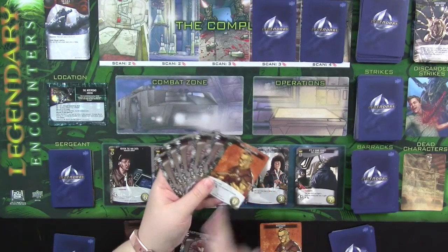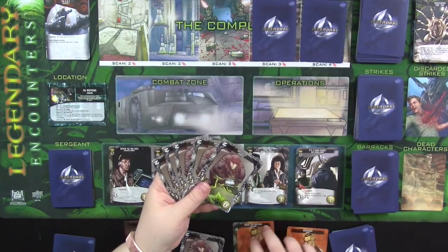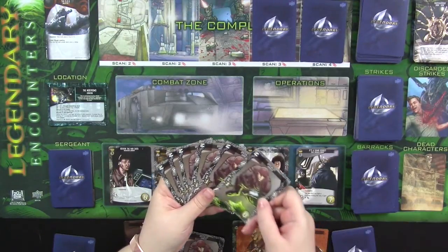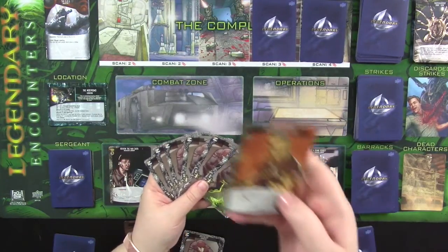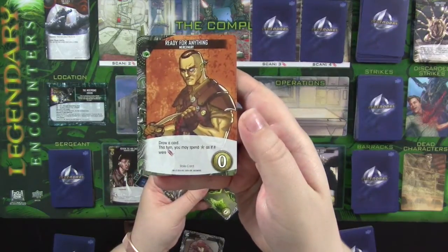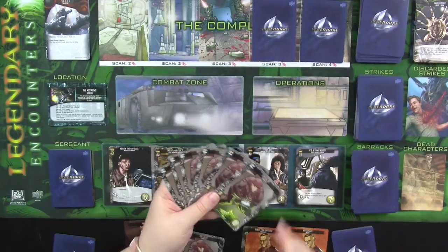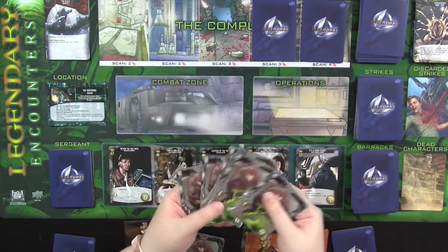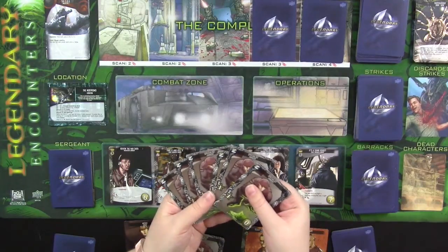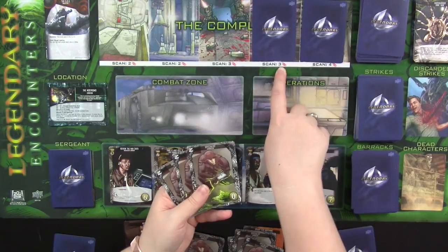I have this 'Ready for Anything' card. I'm going to go ahead and play it, which allows me to draw another card. I have all my specialists, but I can spend specialty stars as if they were combat — that is the special ability of this card. So that means I essentially have six combat. I'm going to go ahead and spend three of those to scan this power station and see what we get.